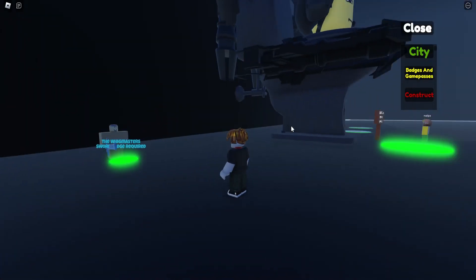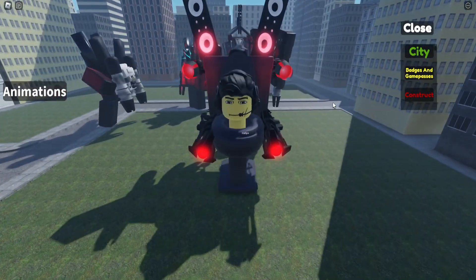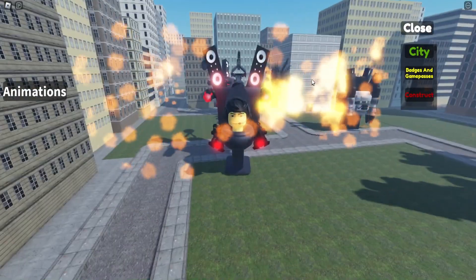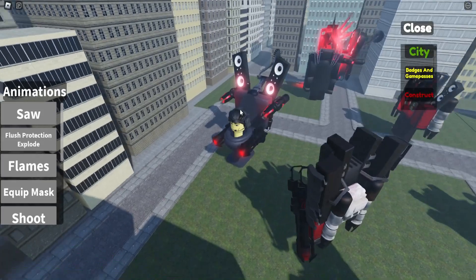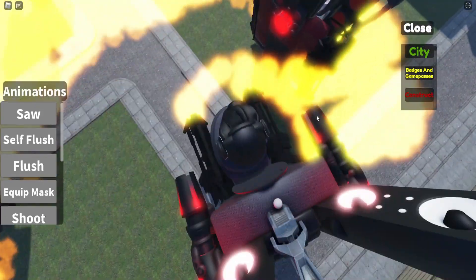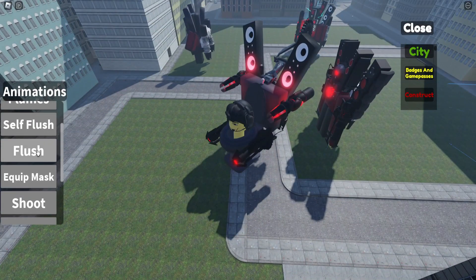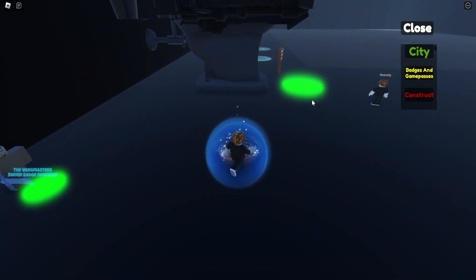Go to Game Passes and Badges and press the button to equip this big guy. Let me show you all the animations at the city. The first is the saw — he uses the saw that is on the top of his head. Next is the flush protection where he protects his flush button. Then there's the fire animation where he throws a lot of fire. You can also flush your own head, which causes you to die.